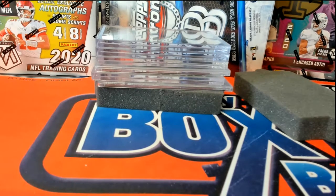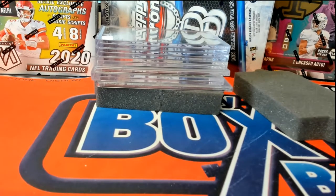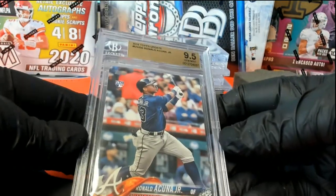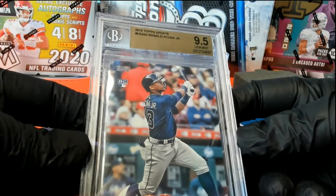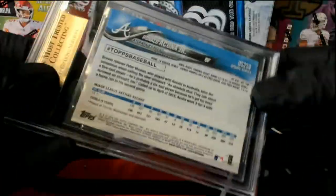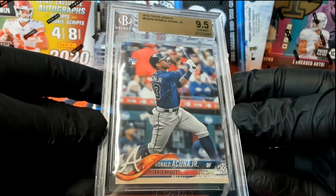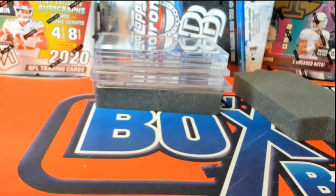Next up is Acuña — nice, rookie! This is from 2018 Topps Update. Acuña, 9.5 Gem Mint. Topps Update Baseball. Look out. Beauty. Acuña — good one to hold on to, man. It's going to keep going up. 9.5 Acuña. Very nice. Topps Update.